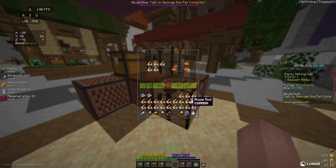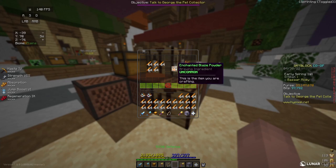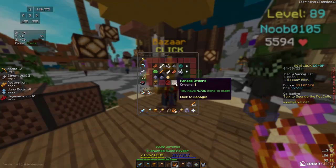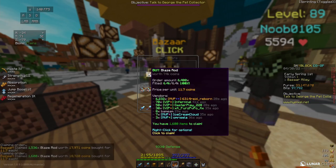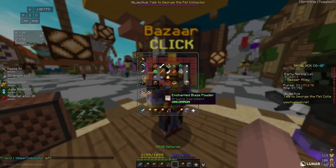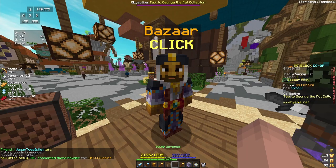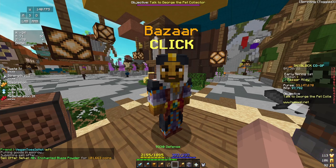Once my blaze rods are starting to fill in the bazaar, I can start to take them out and turn them into enchanted blaze powder. This can also be done by putting an enchanted blaze powder inside of a personal compactor and taking out the rest of the blaze rods. Once I have all of my enchanted blaze powder, I can go back to the bazaar and sell them for 101,000 coins. For my initial investment of about 75,000 coins, this makes me over 25,000 coins profit.